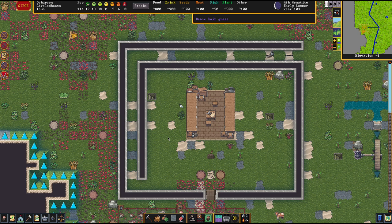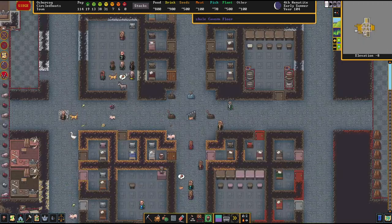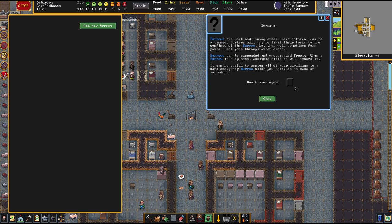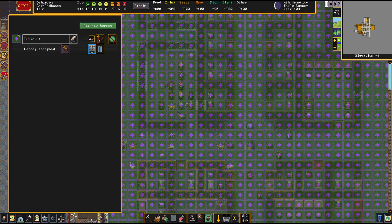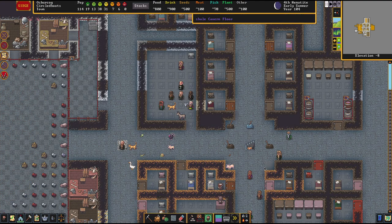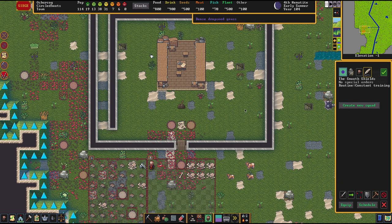I want to show you a way to keep the civilians out of the way. We go to the burrows menu. With that menu, I'm going to draw a zone where all the civilians will be chilling out. I assign all the civilians — done. What that did now is pretty clear: we have all the dwarves that are not part of the military confined to this area. This doesn't work perfectly, but it does work good enough to lower the problems you'd otherwise have.